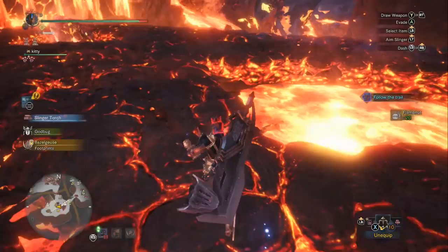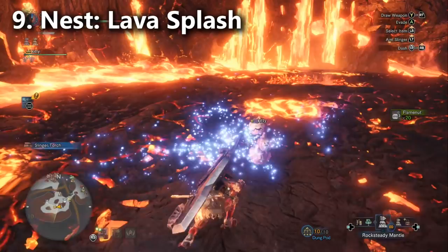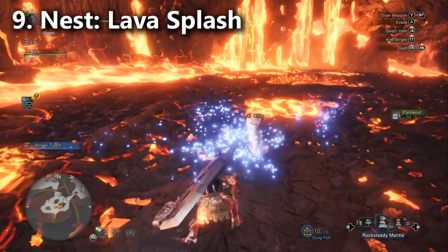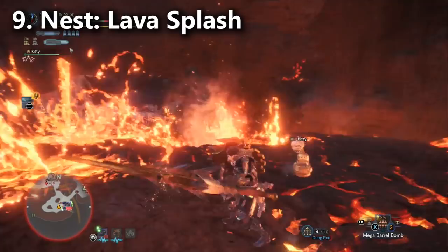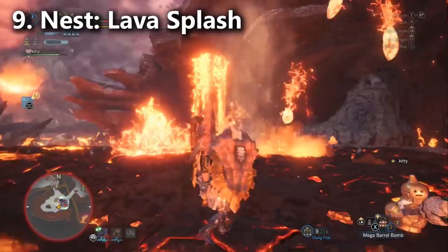His last really notable move is when you fight him in his nest — he goes underground and jumps between the holes in the stage. Anytime he makes a leap, splashes of lava fall down on top of you and can hit you for a nice chunk of damage, and it's very annoying to dodge. You also can't really damage him during this phase, so you're just standing around waiting. If you can guard during this phase, hold the guard up; if you have the Temporal Mantle, put it on. And of course, you can use a dung pod to simply move him out of this area to one of the other two zones.